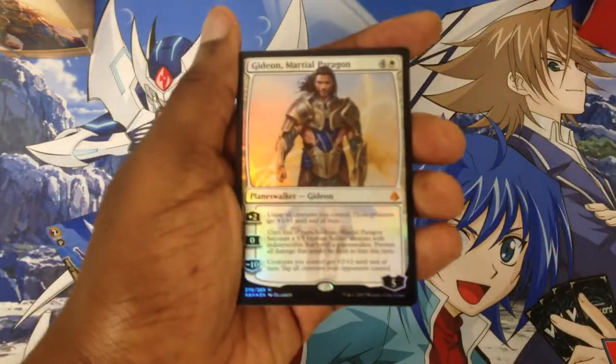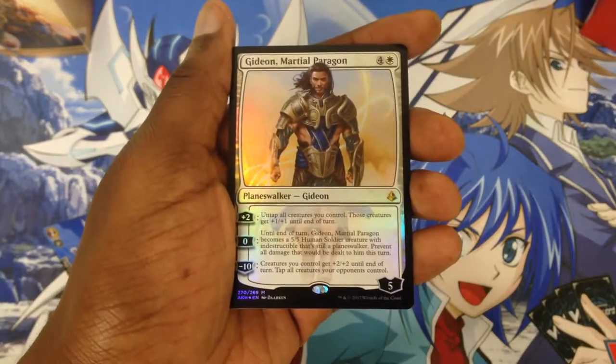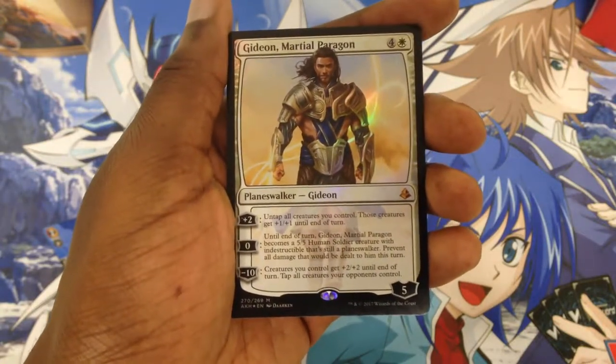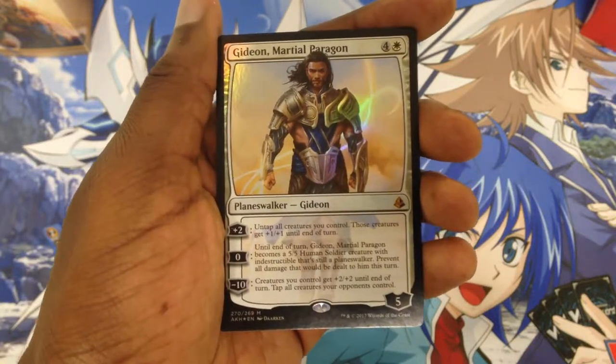This is the main card of the deck, Gideon Martial Paragon. He is a Planeswalker. His plus two is: untap all creatures you control. Those creatures gain plus one, plus one until end of turn.